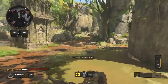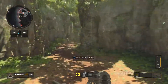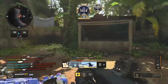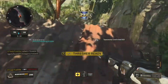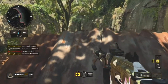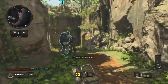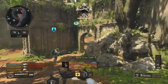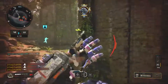Oh my god, they're all on the left side — be careful. Calling in the thrasher. Love stride team and attack chopper, get them in.